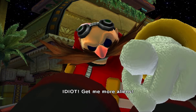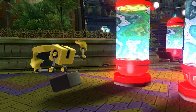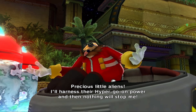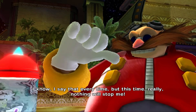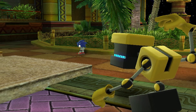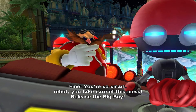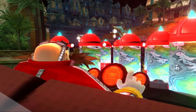Eggman: 'Idiot, get me more aliens.' Sonic: 'Y'all want fries with that?' Eggman reveals his plan to harness the aliens' hyper-go-on power: 'Nothing will stop me - I know I say that every time but this time really nothing will stop me.' Sonic quips 'Who are you calling nothing?' Eggman: 'Fine, you're so smart robot, you take care of this mess - release the big boy. At least I know he won't screw it up. Hasta bye bye.'